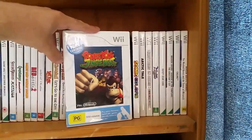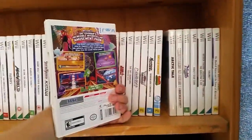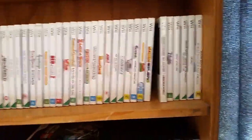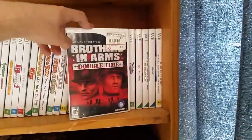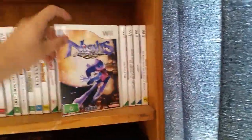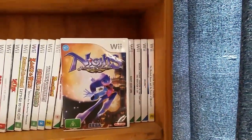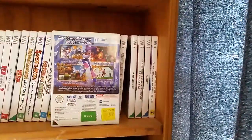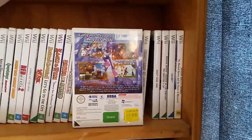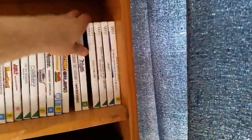Donkey Kong: Jungle Beat — a fun game where you use the Wii remote as bongos. Sonic Colors — American version, one of the better Sonic games. Brothers in Arms: Double Time — a really fun first-person shooter on the Wii. Nights: Journey of Dreams — a really cheap game that might go up in price since it's a weird title — a sequel to a Sega Saturn game. It's a platformer where you fly through rings, pretty fun.